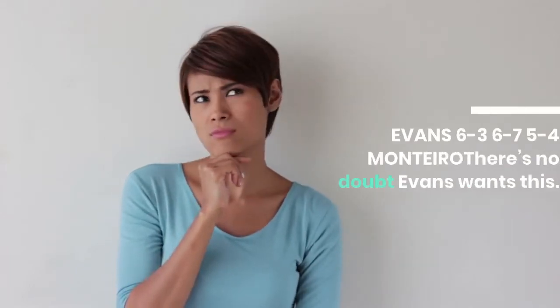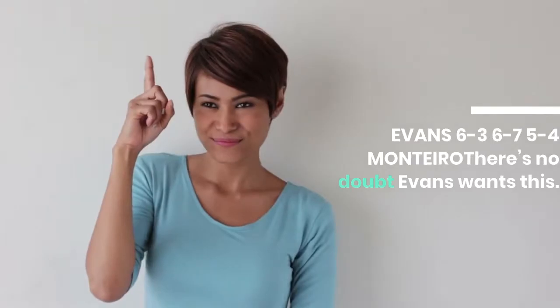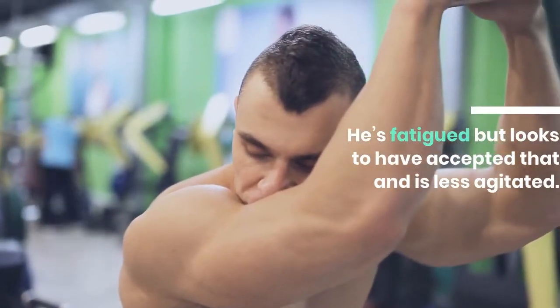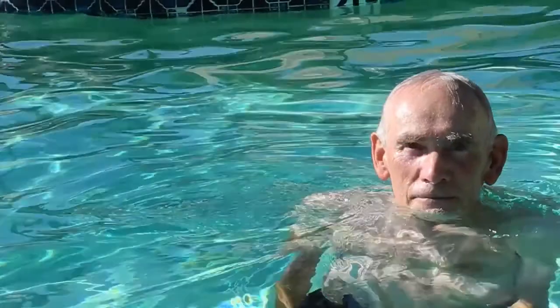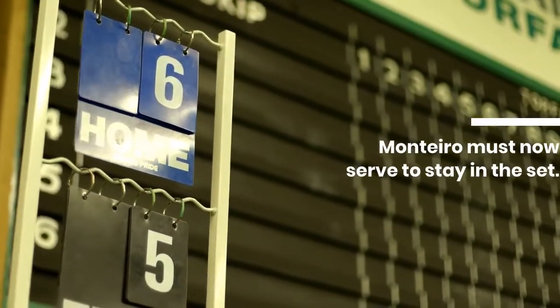Evans 6-3 6-7 5-4 Monteiro — no doubt Evans wants this. He's fatigued but looks to have accepted that and is less agitated. There's still no dip as he motors through to crank up the scoreboard pressure. Monteiro must now serve to stay in the set.